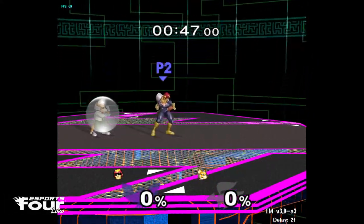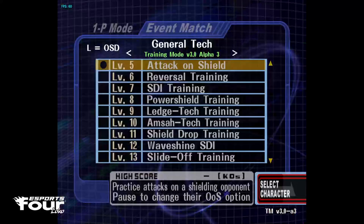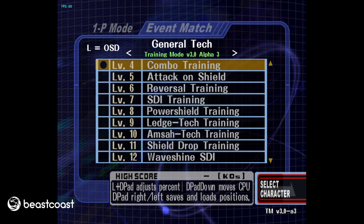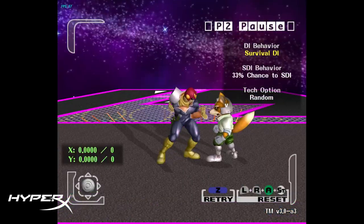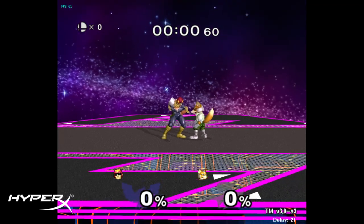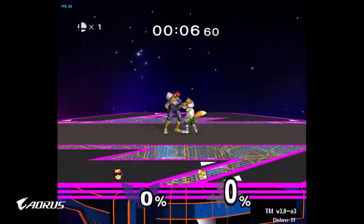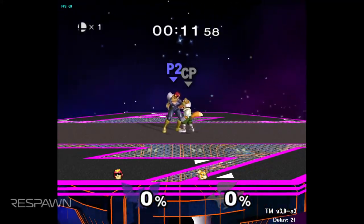So why is Stomp good in the current meta? Stomp beats CC and that's huge in 2021. Everyone likes to crouch and counterattack Falcon, or any character really. And Falcon's Stomp is an automatic ticket to beating Crash Cancel. You know how when you punch Fox or hit him, he can immediately CC and then shine or counter.